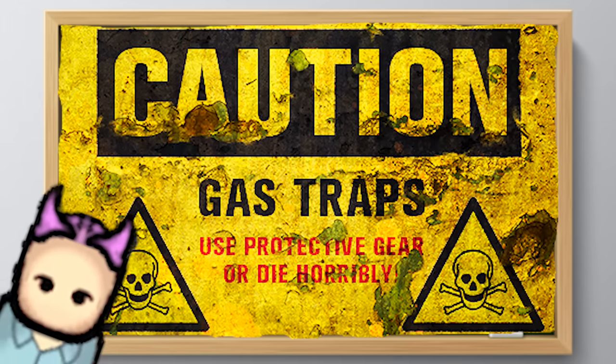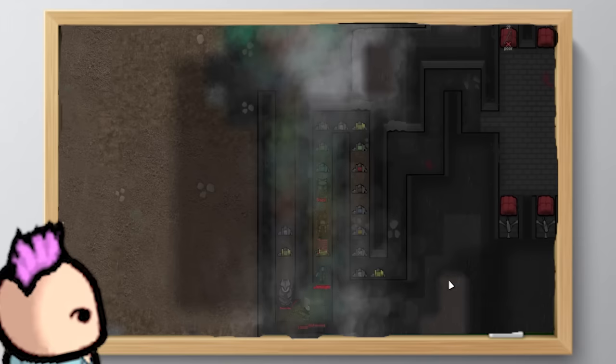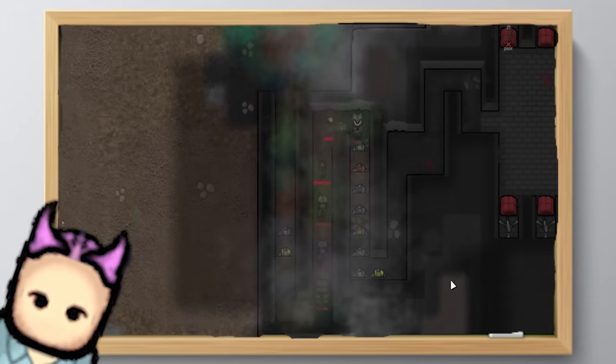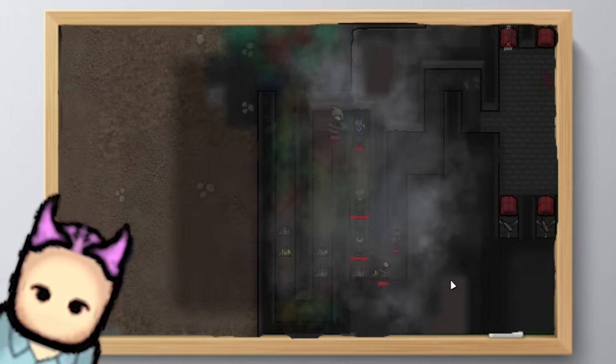Another good option is gas traps from shell mods, since the different gases can help weaken enemies before they show up in your killbox. You might want to set multiple of the same kind in the hallways, since it takes a while for the effects to kick in.